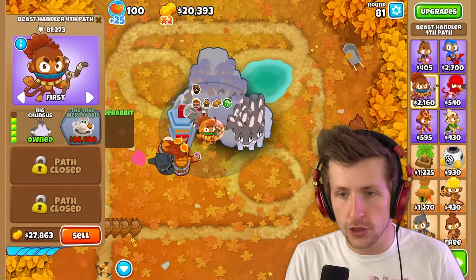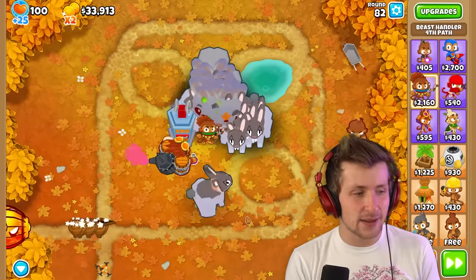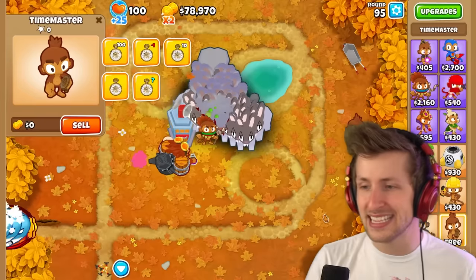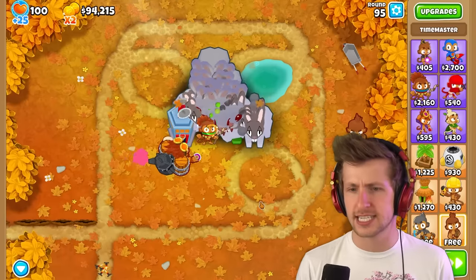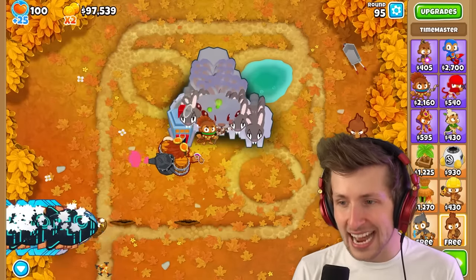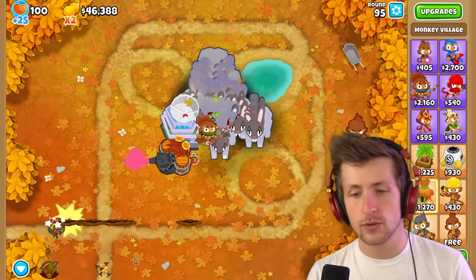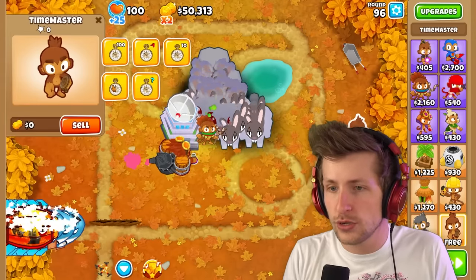And then we have the T5 - the True Were-Rabbit. Wallace? It's Wallace and Gromit! No shot! I am a huge fan of Wallace and Gromit. Now I want to get this upgrade. This is already too powerful. Let's go up to round 95. The Beast Handler is too powerful - you cannot handle my army of rabbits! There's so many. The DDT thing is getting annihilated. We don't even have the T5 yet. Let's get Homeland Defense, get all these upgrades. We still haven't gotten the last one yet - we don't even need it.